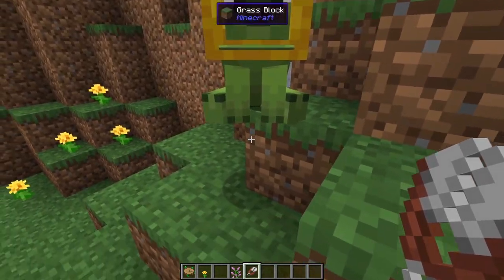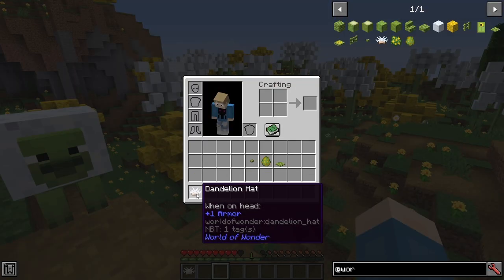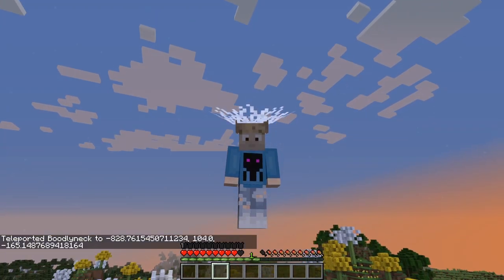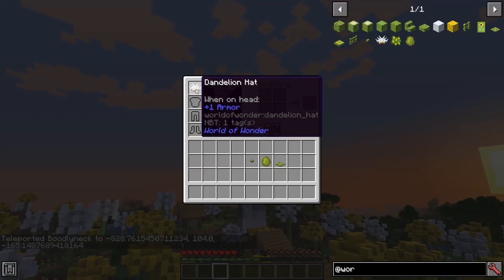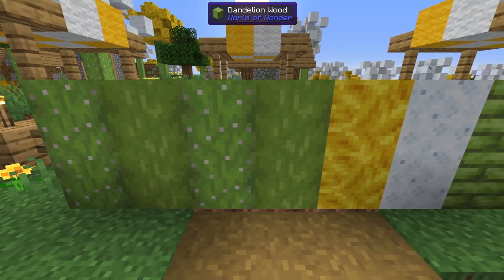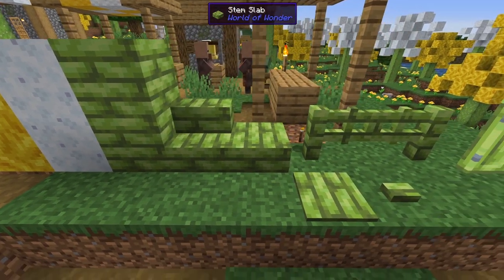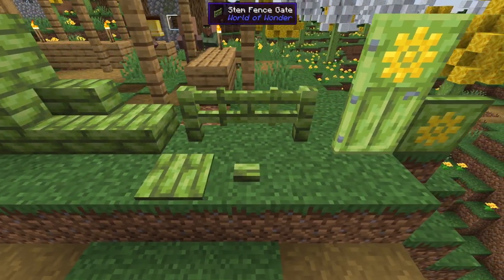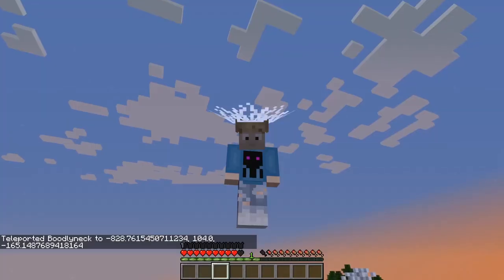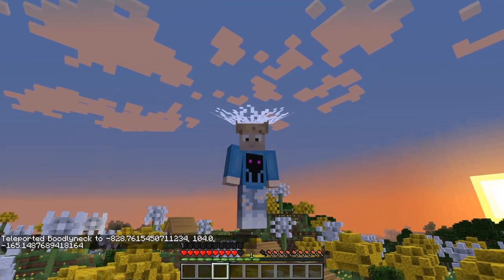Not only that, but you can also shear dandelions to get a renewable supply of dandelion fluff. You can use dandelion fluff to make a dandelion hat, which when you have it equipped gives you slow fall. The stems of the dandelions can be used like wood, and it adds all the different items that you would expect — slabs, stairs, fence posts, fence gates, doors, trap doors, pressure plates, buttons, all the wood stuff. I think this mod is doing an amazing job so far, and I can't wait to see the next biome they add.